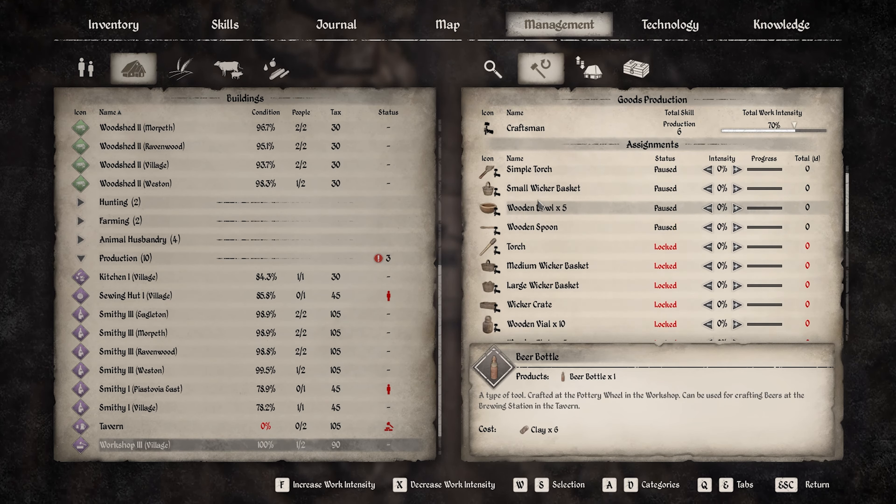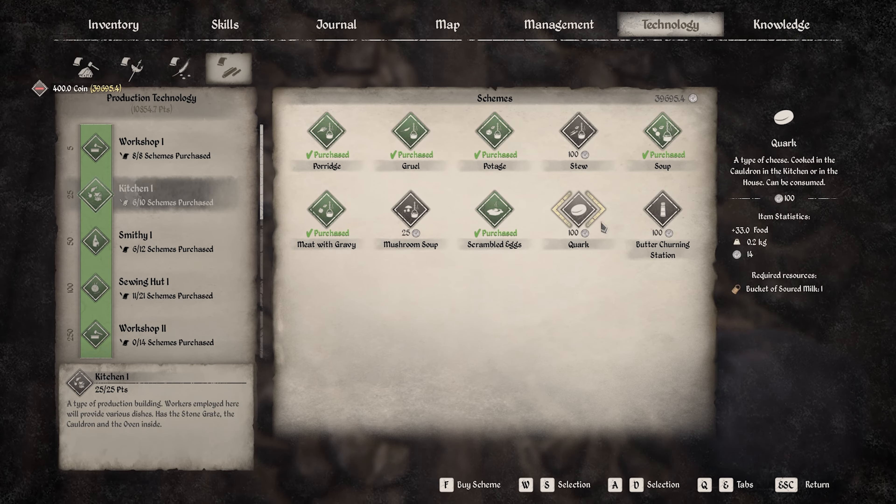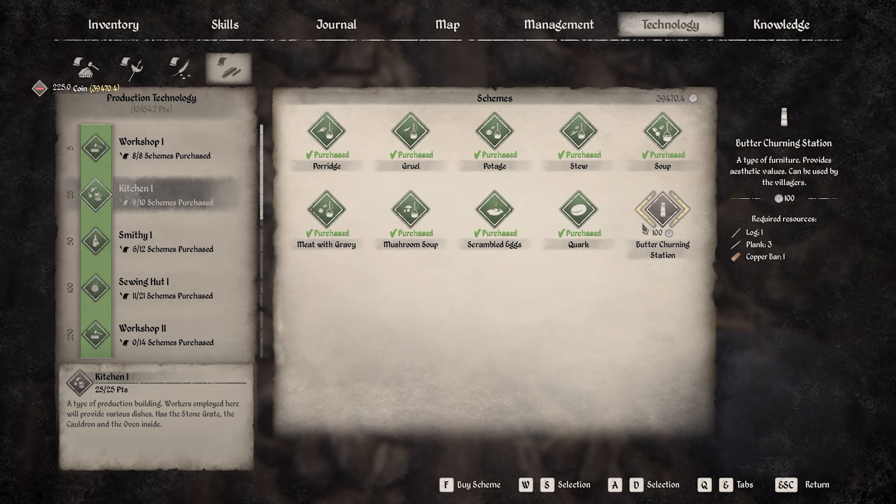Let's go production - kitchen. Actually no, we don't need that. Butter churning - that much money doesn't really matter.